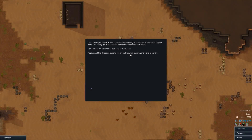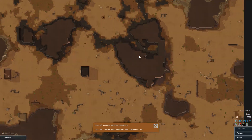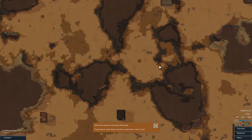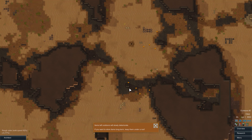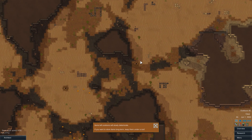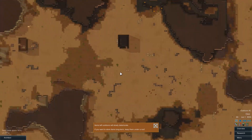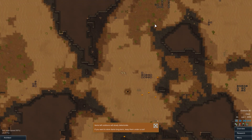The three of you awaken from your cryptosleep sarcophagi to the sound of sirens and ripping metal. You barely get to the escape pods before the ship is torn apart, as it often happens for us. Let's pause here. This is cool — a nice little outcropping over here. But honestly, this spot right here is good. There is a geyser right in the middle, some nice protectable areas. We can build walls up and have some nice defense going on right away. This is going to be overall a pretty good plan. There's room up here to use from the outset. We've got some options, and I think this is going to be our main area.